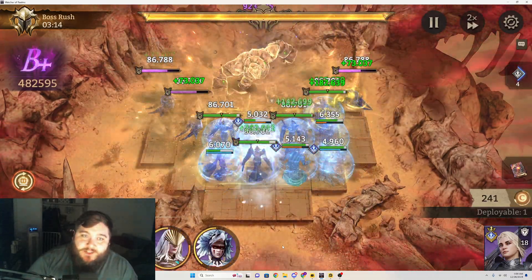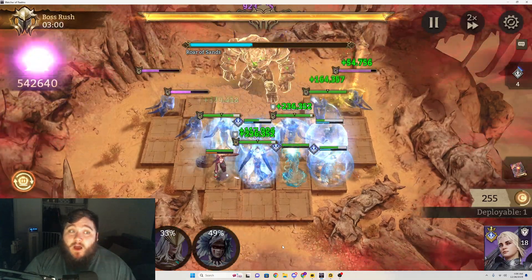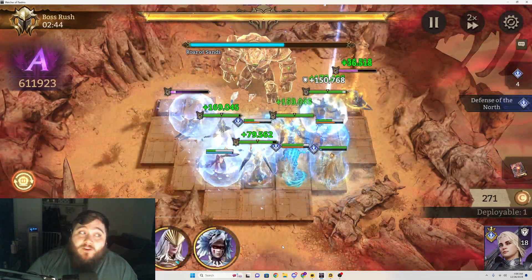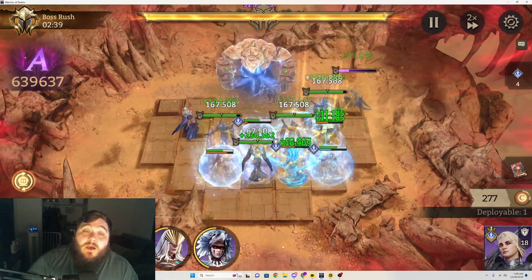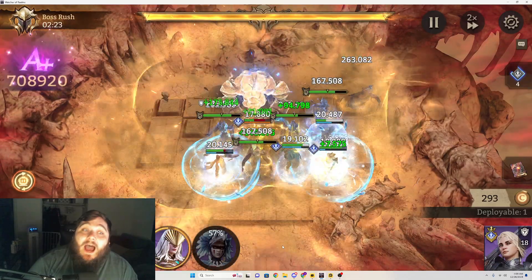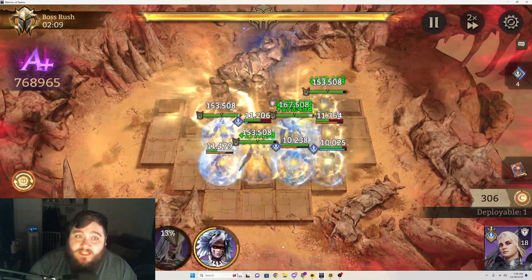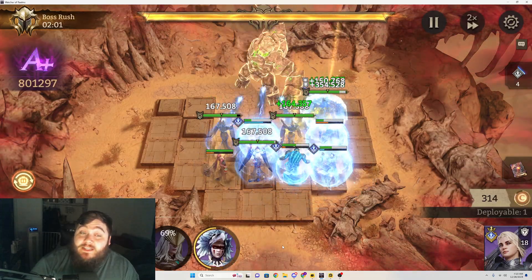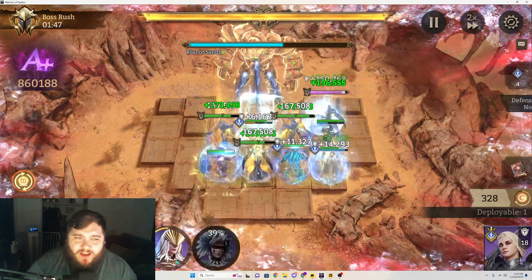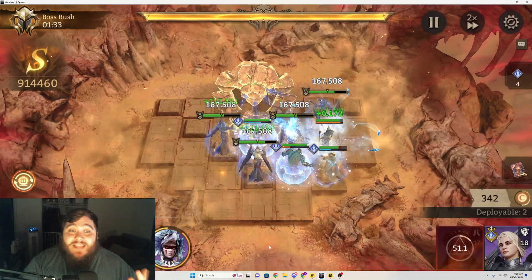If you have Elowen specifically, you can cleanse multiple people by having Midan in one area and Elowen in the other. That strat is different because you're able to keep those anti-healing buffs off of all of the statues. But in my situation I only have the one cleanser, so this is how I get the maximum cleanses out while keeping a ridiculous amount of healing pumped into my whole team and all of these statues. If you're in a similar position — only having Midan or only Elowen — this is the strat. It hits the S mark pretty consistently.